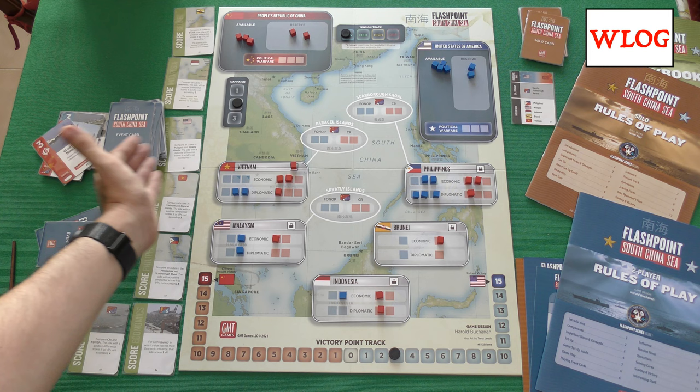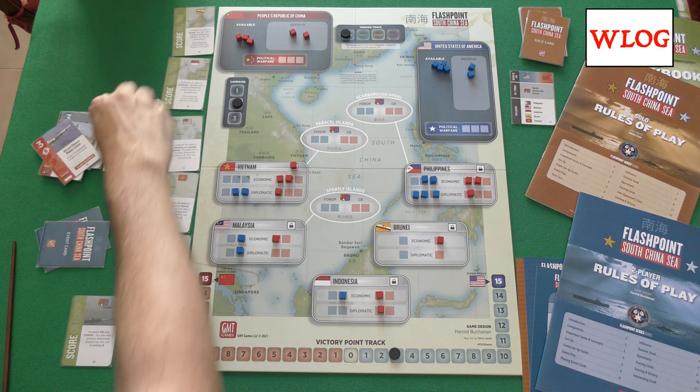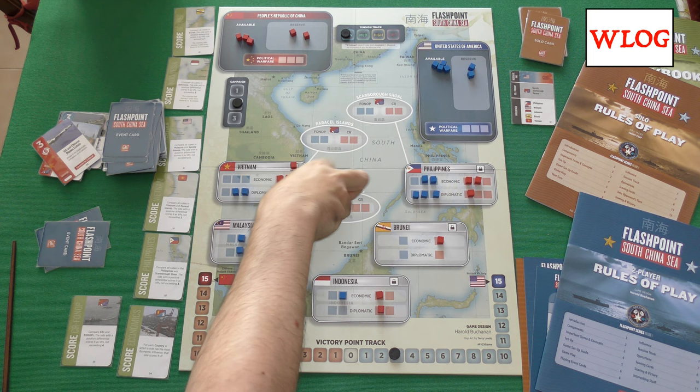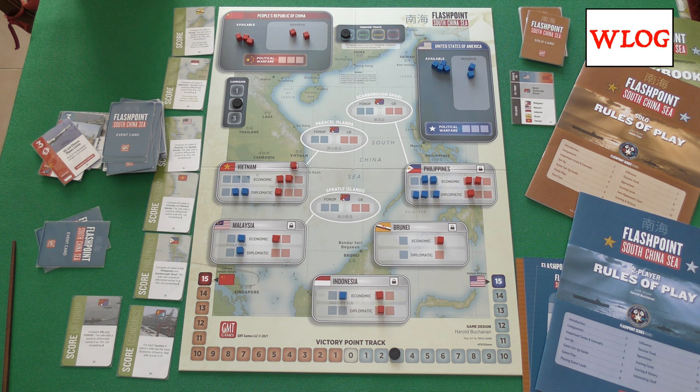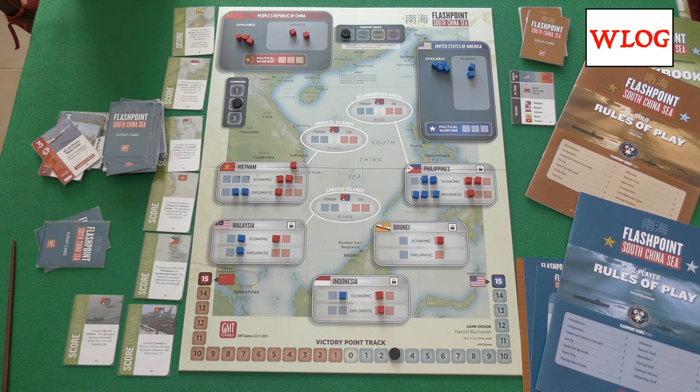These are the scoring cards. You can activate them by playing a card, and that card gives you victory points. They are open to both players, which are USA and the People's Republic of China, competing for influence over the South China Sea, the nations, and the contested islands. These are victory point sources that are open to both players, so each can build their road towards one of those scoring cards.